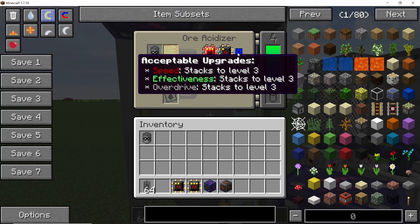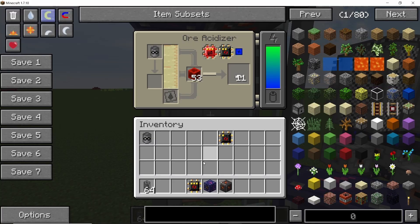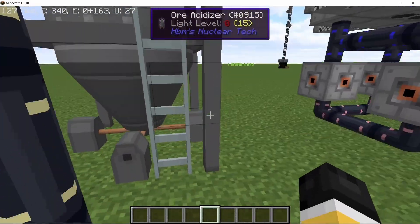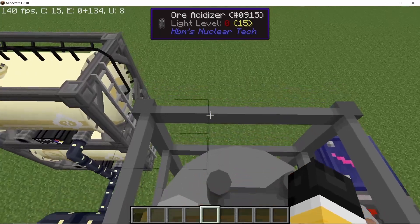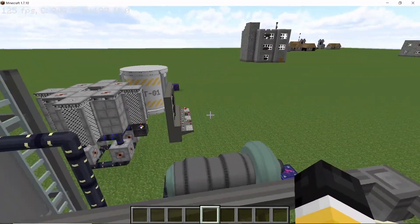Another thing is that the ore acidizer can now take the overdrive upgrade one, two, and three. Also, a very cool feature is that the ladders which were on the ore acidizer and also the tanks can be climbed upon. I was really waiting for this feature and it's finally now in the mod.